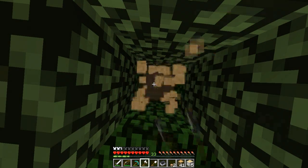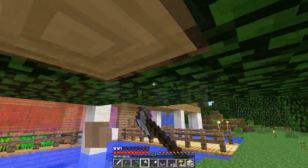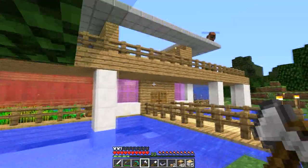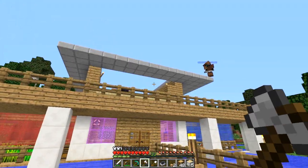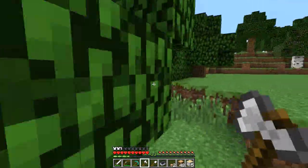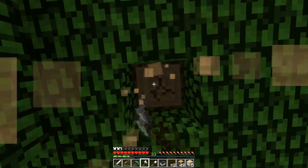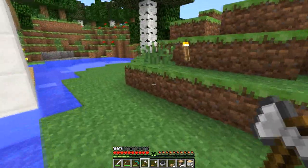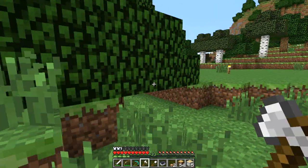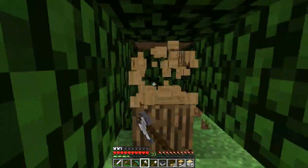The good thing about this is I can keep expanding the roof one layer at a time. I figured instead of going outward or something, as soon as I get there I'm gonna cut the corners off because I think it looks better with cut corners. I don't know if I can find another cave tree.